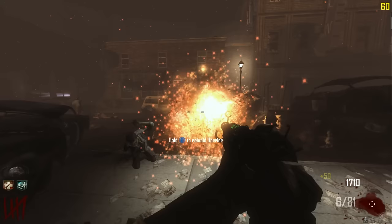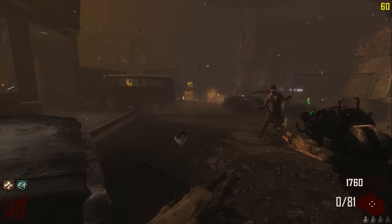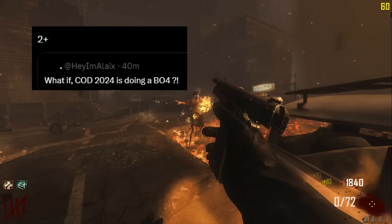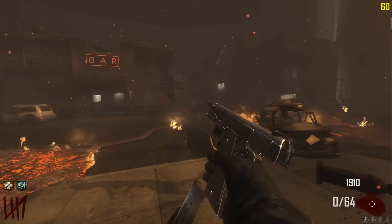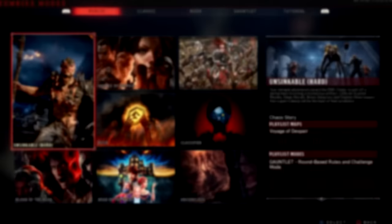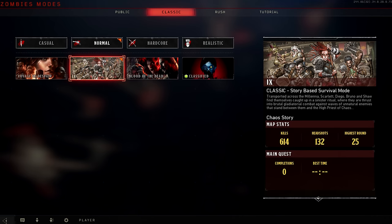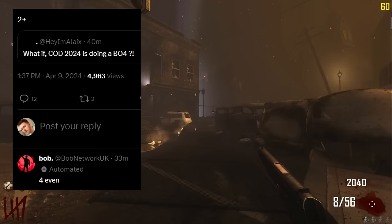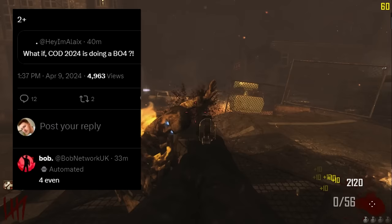Recently, leaker Alix posted on Twitter that Gulf War Zombies is apparently doing a Black Ops 4, quoting it saying 'two, a plus.' People speculated this was referring to Black Ops 4 Zombies launching with four maps — two remakes in the Aether story, Classified as a Black Ops Past bonus and Blood of the Dead, plus two new Chaos maps, Nine and Voyage of Despair. Then another leaker, Bob, replied saying 'four actually,' seemingly confirming the game is apparently going to have four maps on launch.